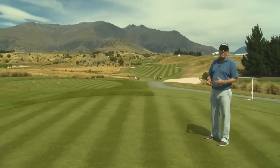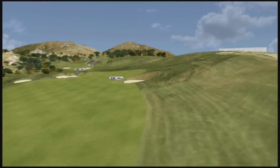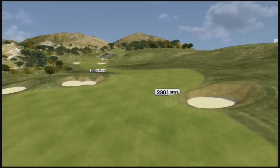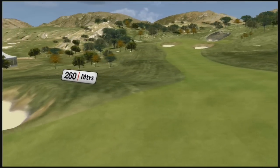For the 14th hole, this is a difficult driving hole. Decisions to be made. Around 230 metres over the right hand bunker, that's the direction most people will have to hit it in. The left hand bunker is almost 260 to carry, and if you're long enough to carry that, it's a big advantage.